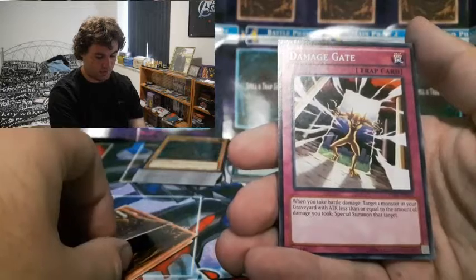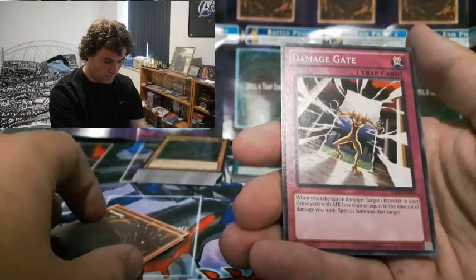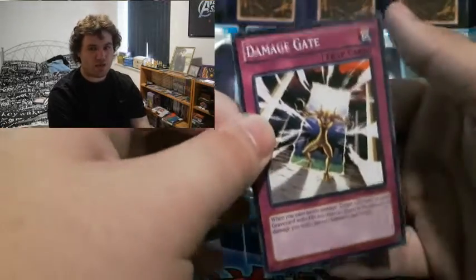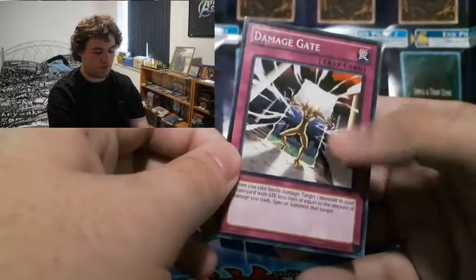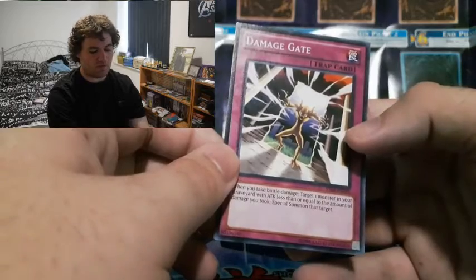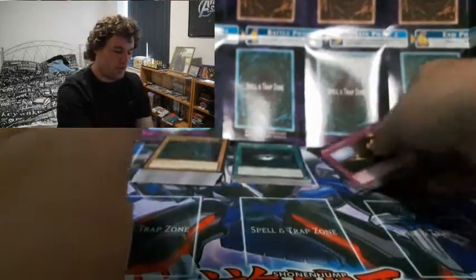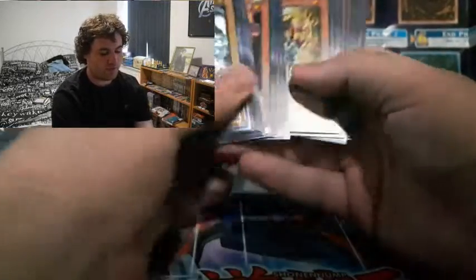Birthright - good for normal monsters. Lastly, Damage Gate: when you take battle damage, you can special summon one monster from your graveyard with attack points less than or equal to the damage you took. That could actually be really good for Time Lords since they all have zero attack, except two of them.